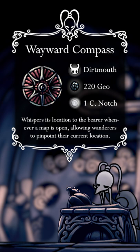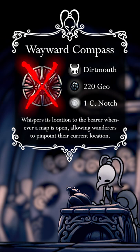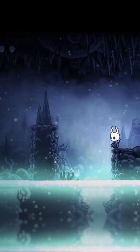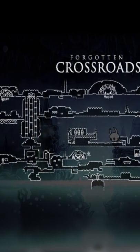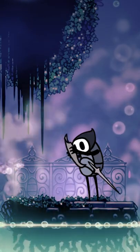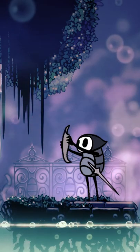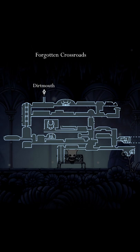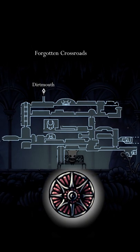However, I challenge you not to use it. Originally, this charm wasn't even in the game, as Team Cherry intended for us to find our way by studying this impressively detailed map and comparing it to our surroundings. Understandably, this proved too difficult for many playtesters, so the idea was scrapped in place of a simplified map and the Wayward Compass.